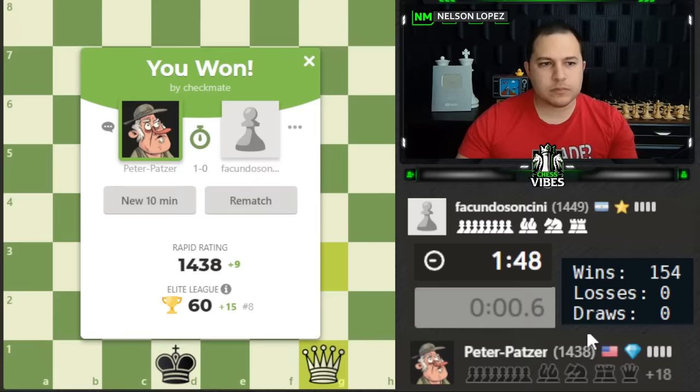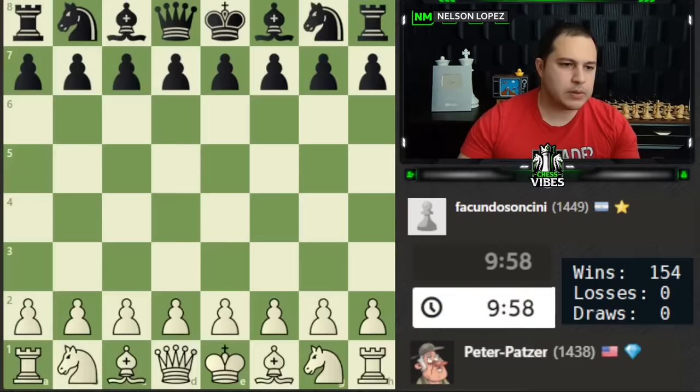Our opponent had us — if they would have just slowed down a little bit, they had plenty of time, they had the rook. It just goes to show: if you're beating someone, you don't have to try to flag them. Just play solid moves and you're going to win. That's what our opponent did wrong.